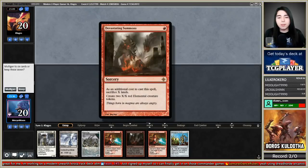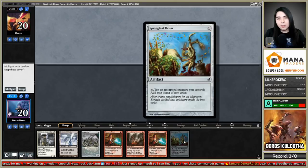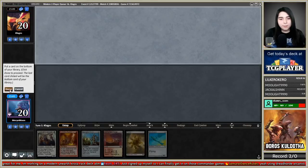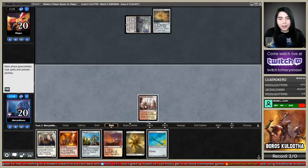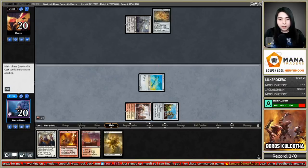If this was a Kuldotha Rebirth I'd keep this hand but it's not. This hand turns on Galvanic Blasts but I only have two power. I'm going to mulligan. This looks better — keep it and throw away one Ornithopter. Inspiring Vantage, Springleaf Drum, Ornithopter, Kuldotha Rebirth — and pray I topdeck Venerated Loxodon.